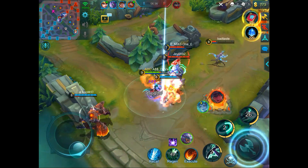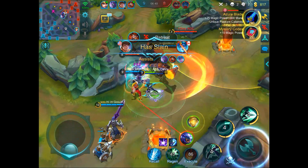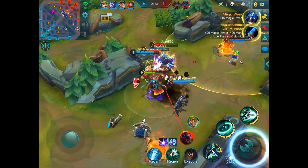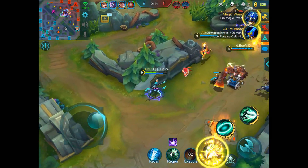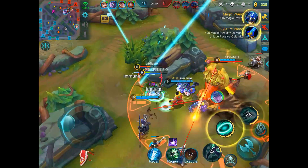It actually synergizes with your abilities very well because you get them low and so your passive can proc more damage. I always take Magic Assassin Emblem for the magic penetration, as well as the movement speed and magic power it offers.